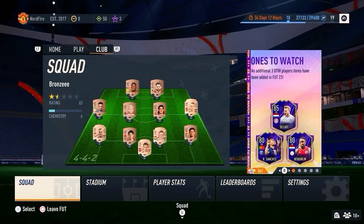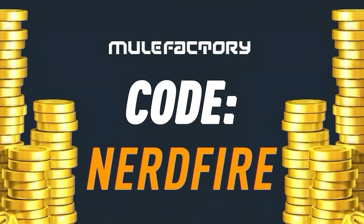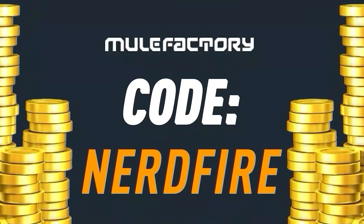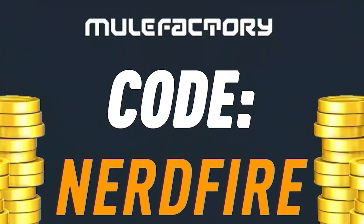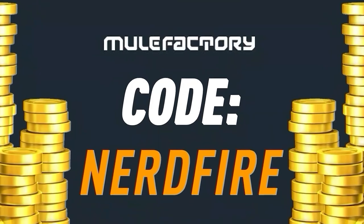Have you got a terrible team, no coins, and you want to buy some of the brand new players from the Winter Wildcard promo? Go no further than mulefactory.com to get the cheapest, most safe, reliable coins, and use code nerdfire at checkout for five percent off. Link is in the description below.